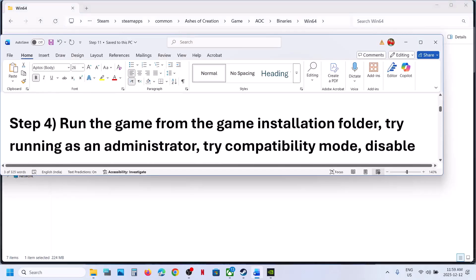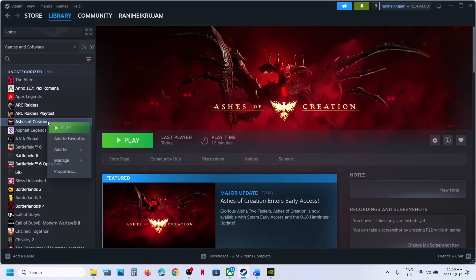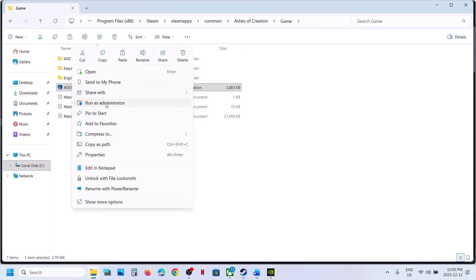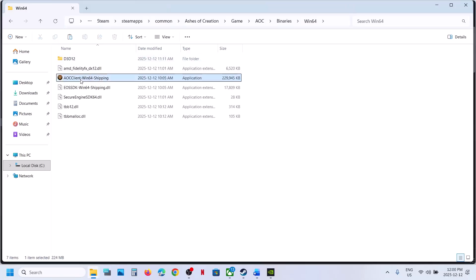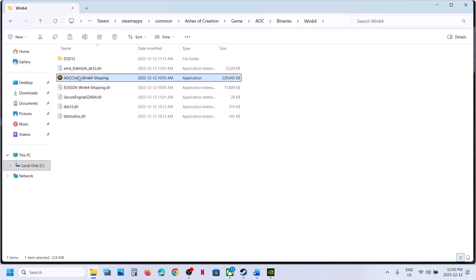Still not working? The next step is to run the game from the game installation folder as an administrator. Open the game folder, make a right click on the exe file, and Run as Administrator. If that does not work, open the AOC folder > Binaries > Win64, make a right click on the exe, go to Properties, go to the Compatibility tab, and put a check on the box that says Run this program as an administrator. Hit Apply, click OK, launch the game and check.